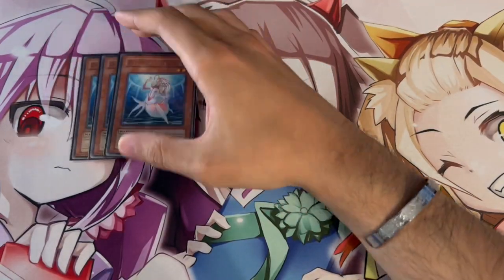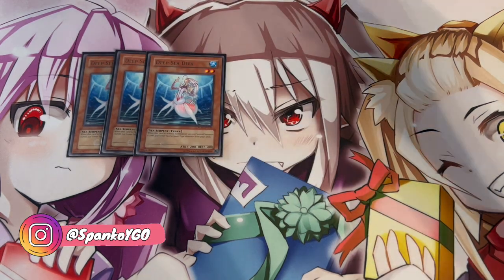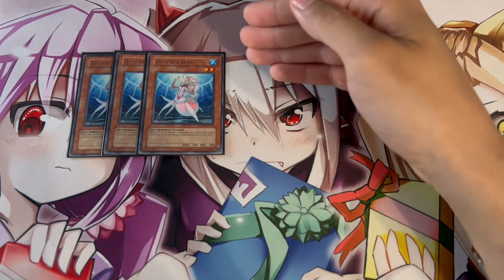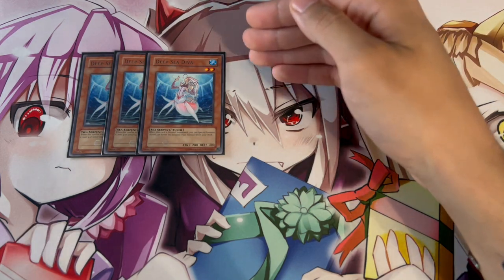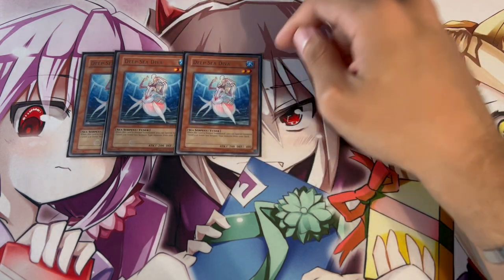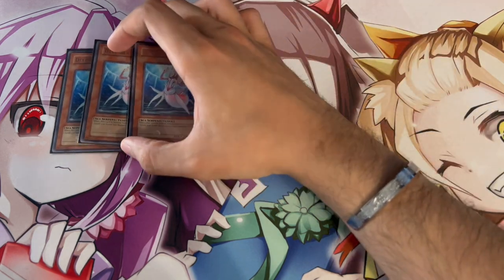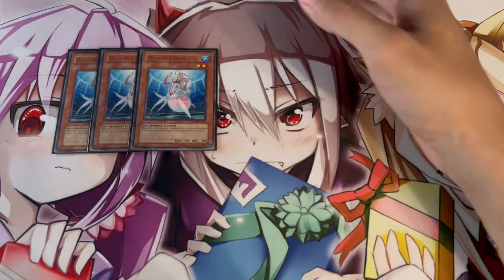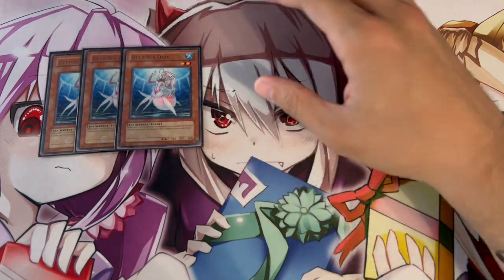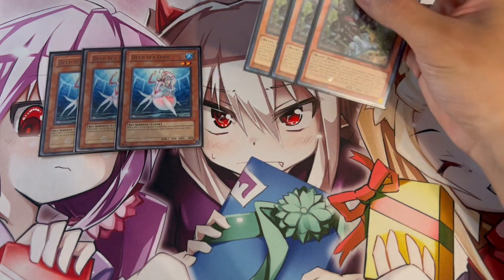To get things started, the only normal summon of the deck is three Deep Sea Diva. This card is insane because once it's normal summoned you can special summon another level three or lower sea serpent from your deck, which means you get access to a second Diva. You now have two level two tuners on the board, and as soon as you get any of your level eights on the board you essentially have a level 10 synchro — really really powerful and one of the main things this deck wants to do.